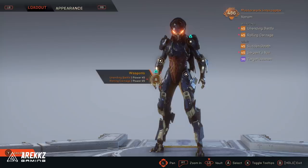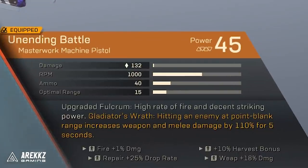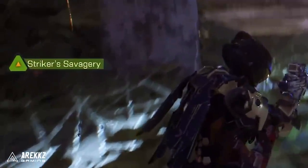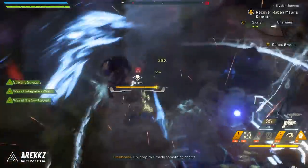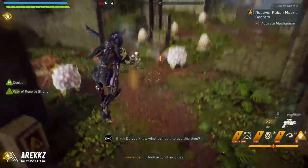For weapons, the one you definitely want to grab is the Unending Battle — it's a machine pistol with a perk called Gladiator's Wrath. If you hit an enemy at point blank range, it increases your weapon and melee damage by 110% for five seconds. It's worth noting this buff shows up in-game as Striker's Savagery right now rather than Gladiator's Wrath, so it probably just needs to be updated — but regardless, that's how it works. This is definitely a very good weapon to have.